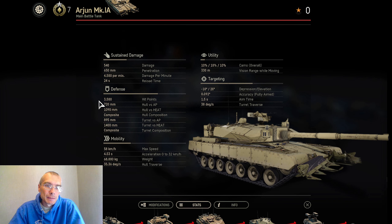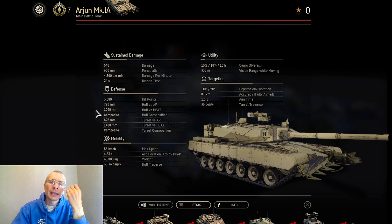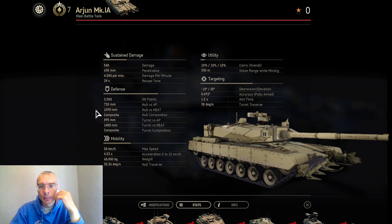Defense: 3,500 hit points, which is actually good. Only the Merkava 2D, another tier 7 premium main battle tank, can do better — the Merkava has 3,900 hit points. However, regarding Arjun's protection against AP and HEAT, it lags behind its premium counterparts. A notable feature in the defense section is that the tank has a soft-kill APS.